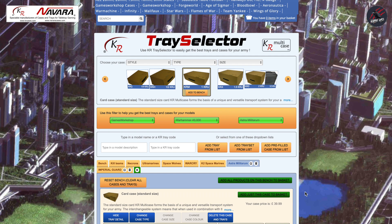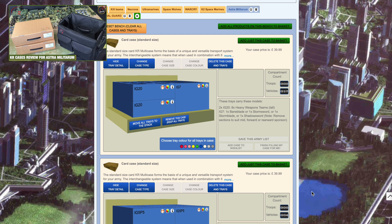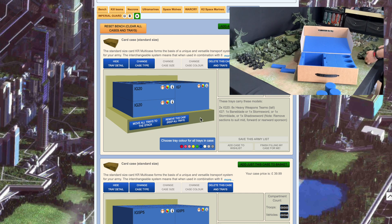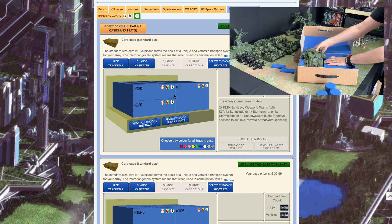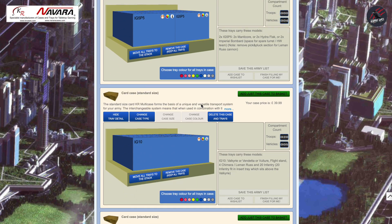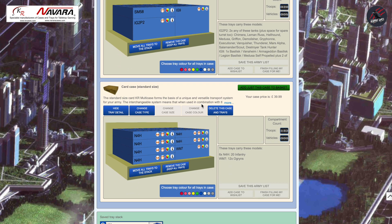I'll quickly show you my Astra Militarum setup. In the video I did before this one, you can see all the different trays and the foam inserts, and here you can see them all laid out. You've got the card case that they came in and then the trays that go inside. This one, for example, has two eight-times heavy weapons teams and IG7 is the Bane Blade. This is what it will look like on the tray selector tool, and you can go down and see all six of the card cases and the foam inserts that come with them.